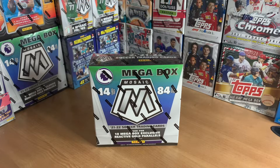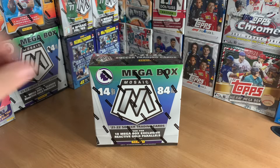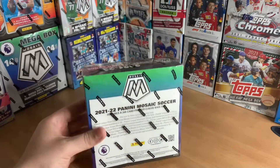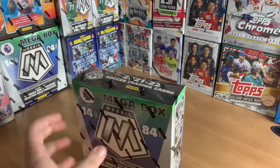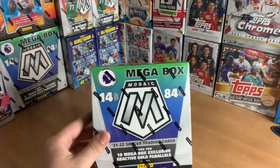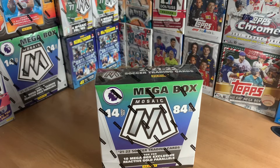What is up everybody, it's your boy Colby Rips back from a new setup today. Today we're gonna be ripping into a Premier League Mosaic mega box. There are 14 cards per pack, 84 total cards, 10 mega box exclusive reactive gold parallels. If you guys want to see the odds list — obviously autographs are gonna be hard to come by in a 200-card set — but we'll go ahead and jump into it.